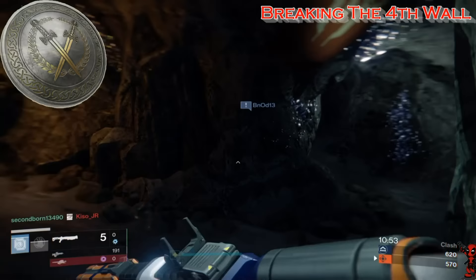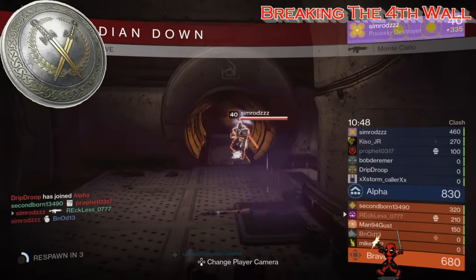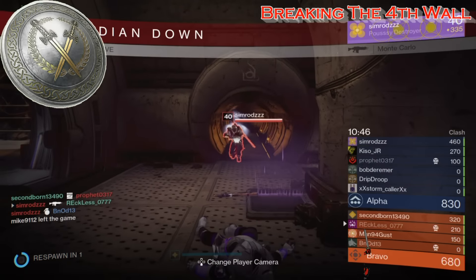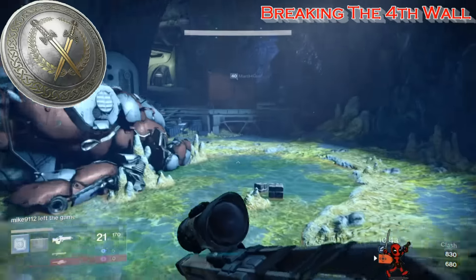It should be a welcome deterrence, especially since the infamous Thorn hand cannon is returning in Year Three. The fifth artifact is the Memory of Felwinter. The great enigma of the Iron Lords, Felwinter was an Iron Lord with good intentions but sometimes questionable and unusual ways of interacting with the Light.